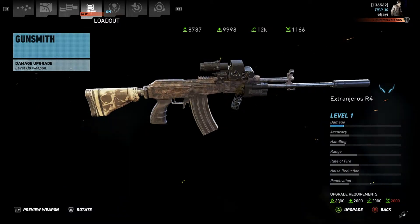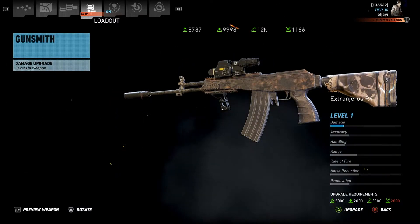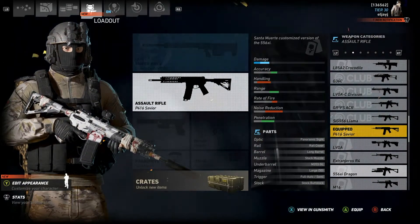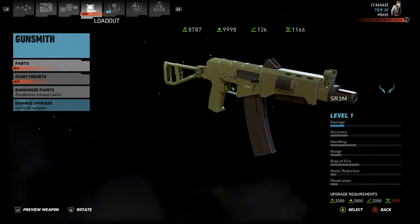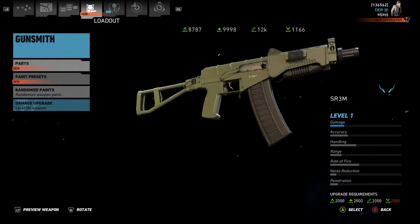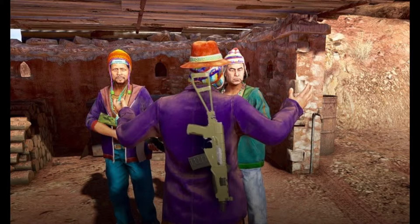I wanted to take a look at the R4, but as you can see, that's not it either — that's not even close. So that brings us back to the SR-3M, and I'm pretty sure that is the weapon that he's carrying. As you can see, he does have the smaller magazine, but other than that, I'm going to say that's the weapon he's carrying: the SR-3M.